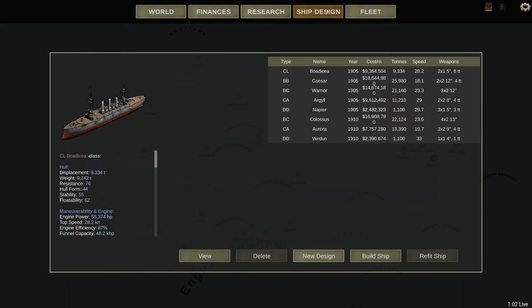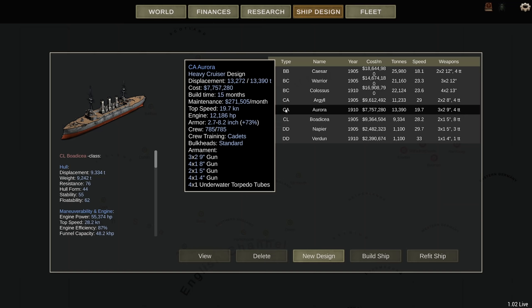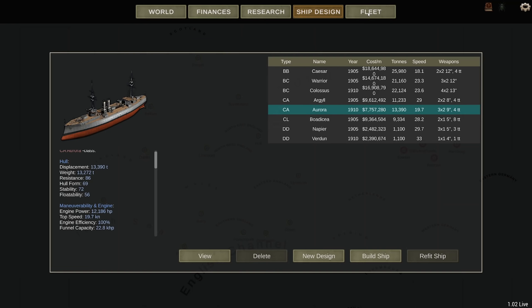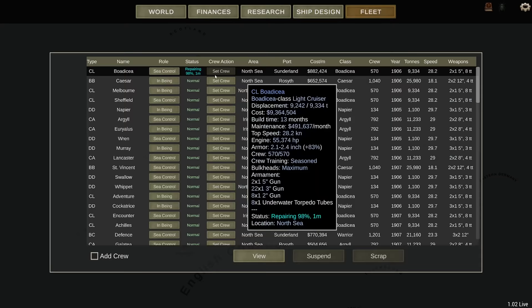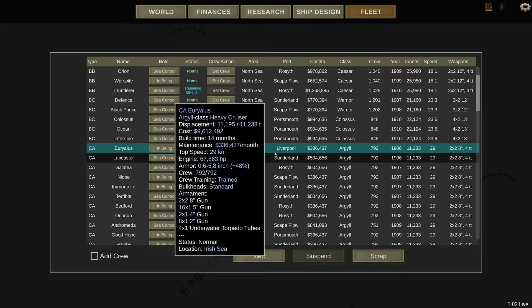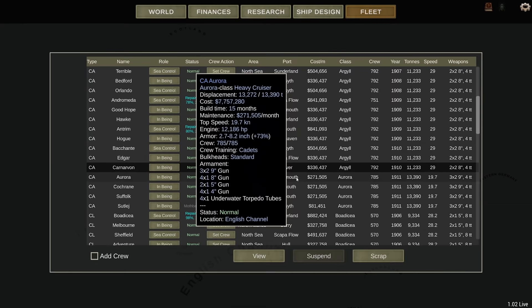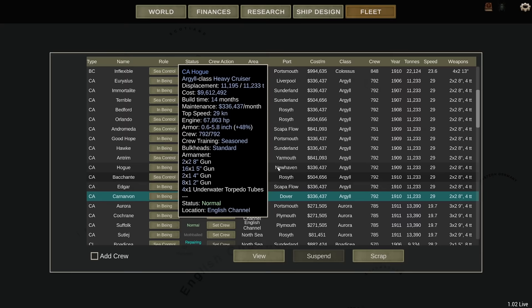Nevertheless, we are going to continue with the design of new ships. Ship design — we already have two heavy cruiser classes: we've got the Argyle class, which is the outdated, basically underarmored ship, and we've got the Aurora class, which has better armament and better armor — she's more survivable. I'm going to first retire the Argyle class of ships, as they cost more per month. That's the Argyle itself, the Lancaster, Niobe — they're all Argyles here, and they're the majority of my heavy cruiser fleet.